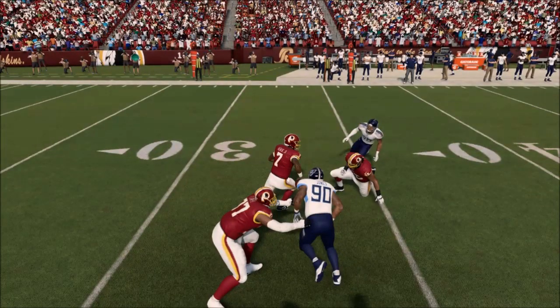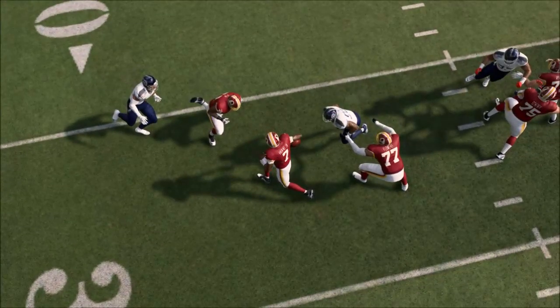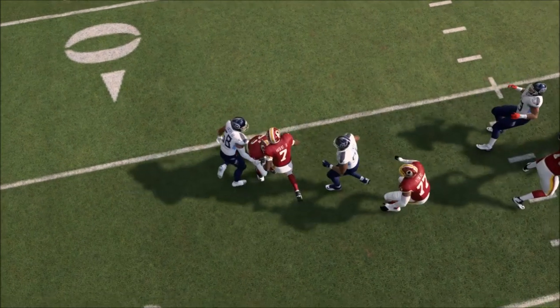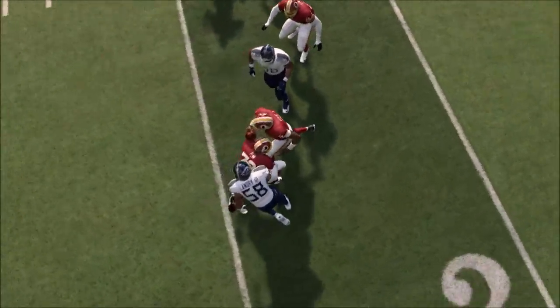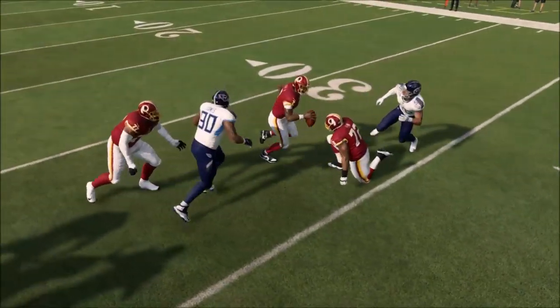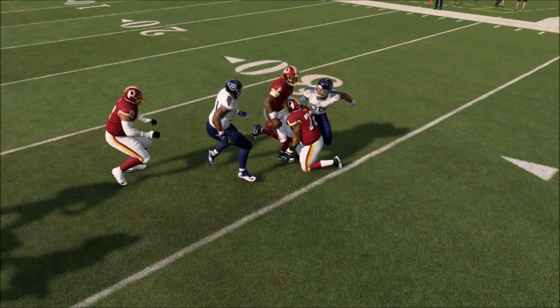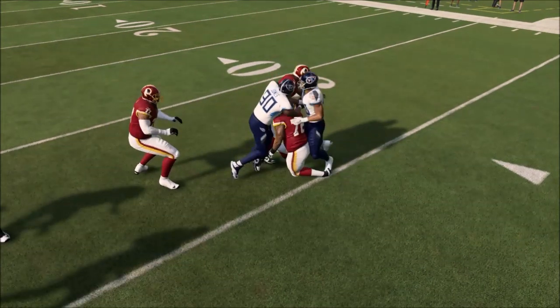I'm kind of forced to go back up in between this gap, and it really annoys me when you try to steer a player to a specific point and the game doesn't let you. Rather than really blocking him out, the line disengages — number 77 lets go. If he holds longer it's holding, but the fact that he constantly lets go as players get to the line of scrimmage causes a major issue. I start to shift through number 72.